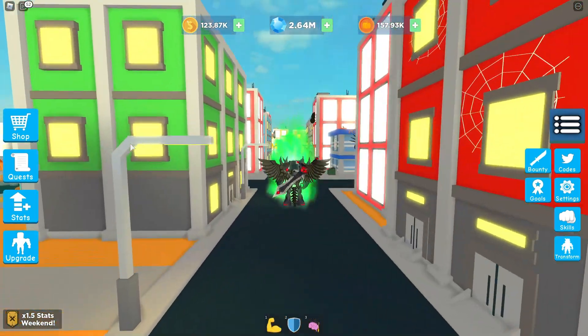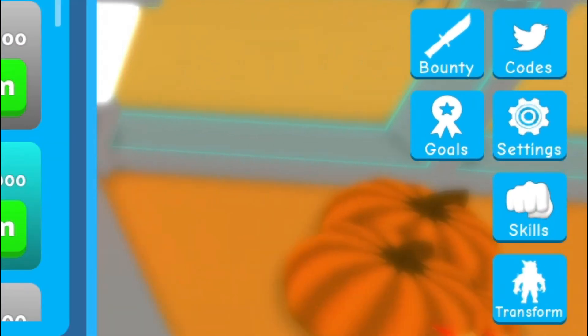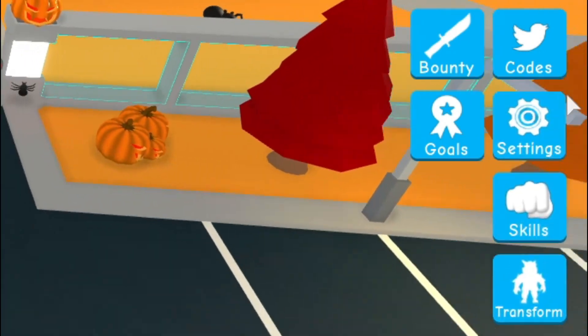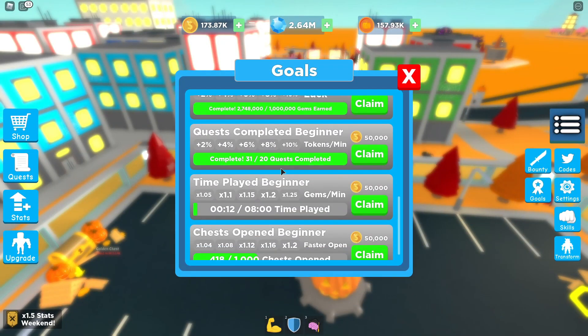Anyway, let's go on into these codes now. I'm guessing you all know how to claim codes, but for everyone who doesn't, you're going to want to go over to the right and click on codes. Then the code menu will come up.